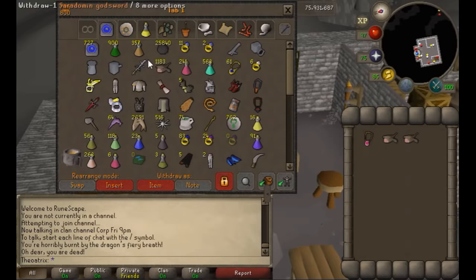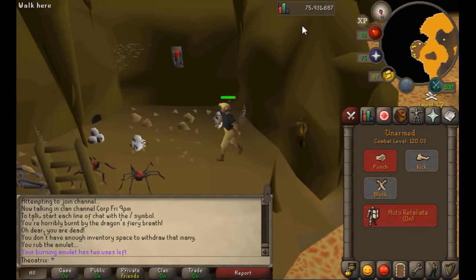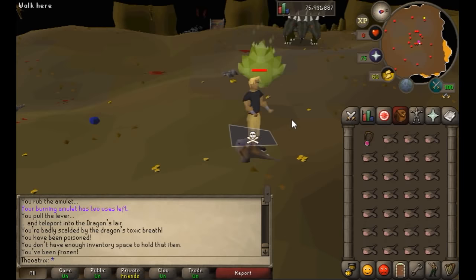Another great thing about suiciding with inventories of food is it allows you to stay there longer without having to bank really often. It also allows you to scout for PKs while you're out there suiciding for food.